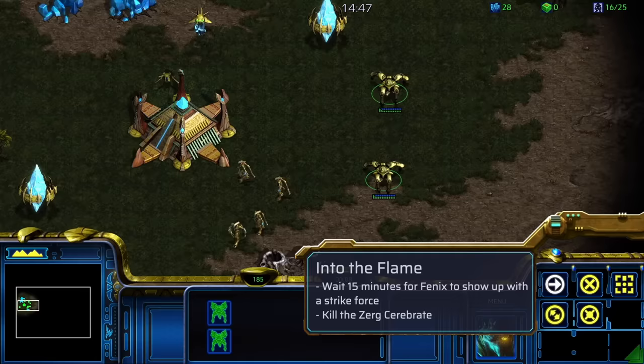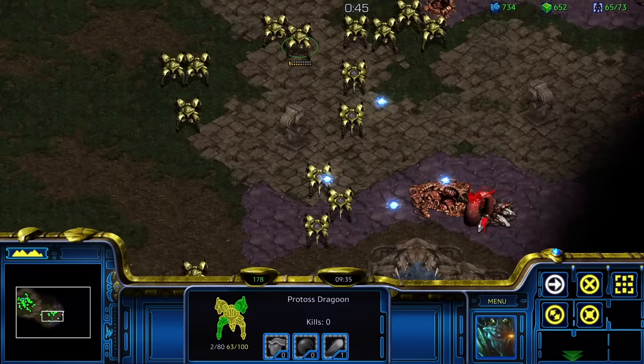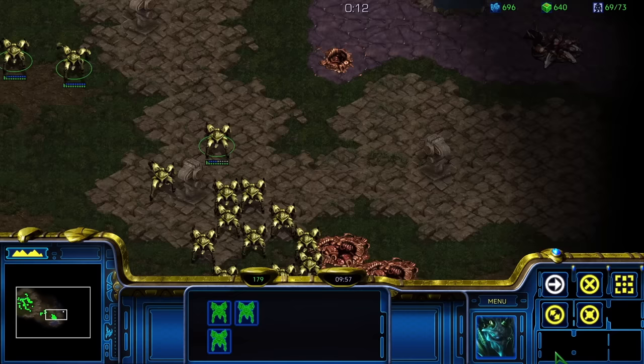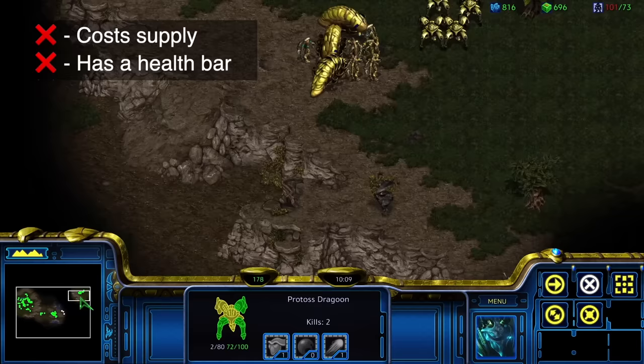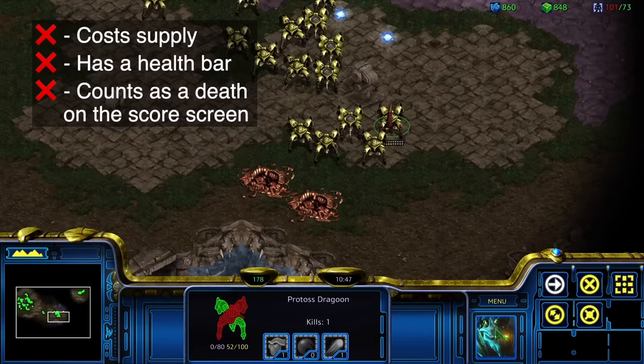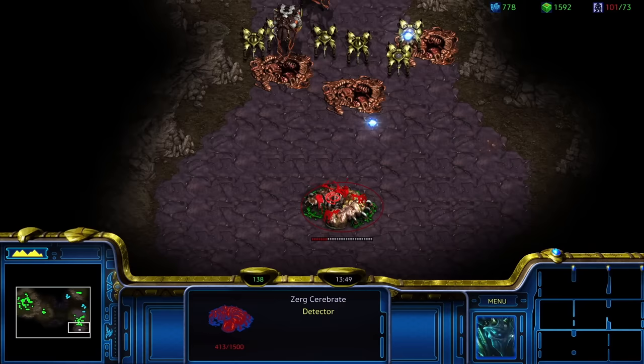Next up is Into the Flame — more of the same, and I have no more units I can claim. This mission is boring: I have to defend for 15 minutes as Phoenix is getting overnight delivery on an army to help me out. The only viable unit is still Dragoons, but the enemy just cannot contest them. Despite it being a defense mission, I eventually get impatient and try moving out. Phoenix will eventually spawn on the top with some Reavers, whose scarabs are not units by my rules. I manage to gut most of the Zerg before Phoenix arrives, and after he gets here he proclaims that it is the Cerebrate we shall maim, so my forces take aim and kill it.